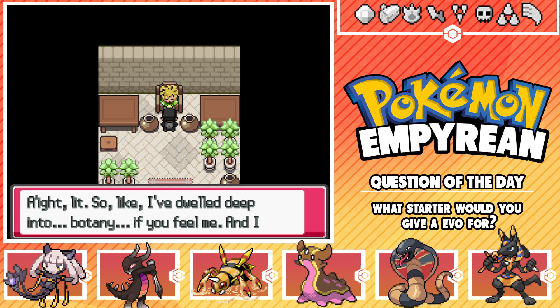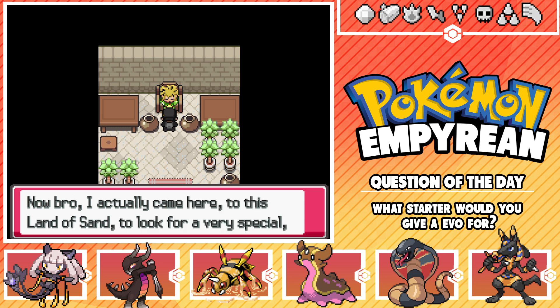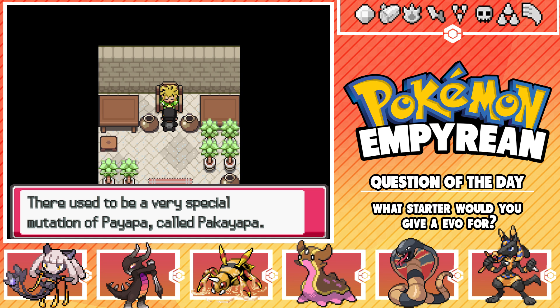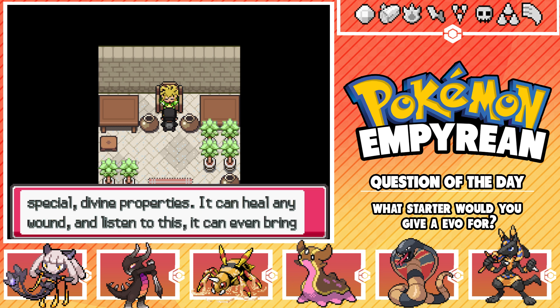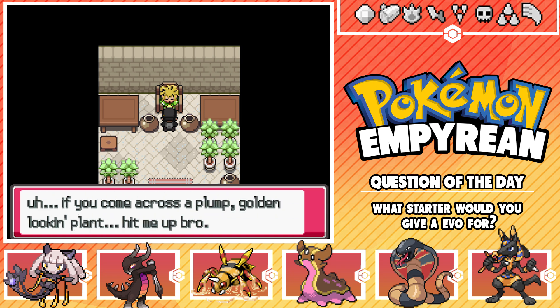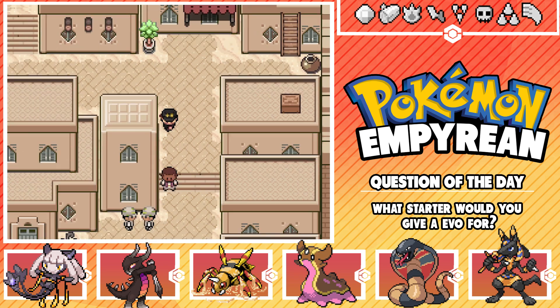A quirky botanist NPC says: 'I've dwelled deep into botany. Plants are connected to everything. I came to this land of sand looking for a very special, very important cosmic plant. I'm sure you've heard of payepa? Well, there used to be a very special mutation of payepa rumored to have special divine properties. It can heal any wound and it can even bring back the dead. And with just a sniff of that, you're flying, man - you're gone. If you come across a plump, golden-looking plant, hit me up.' A plump, golden plant - we'll be on the lookout.